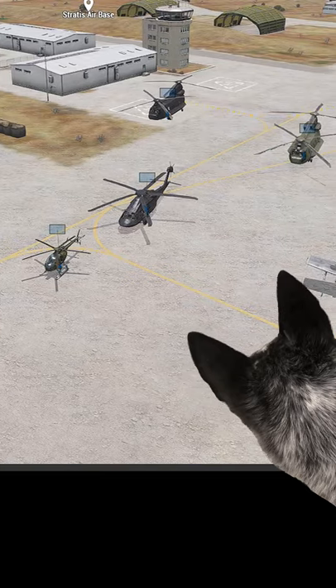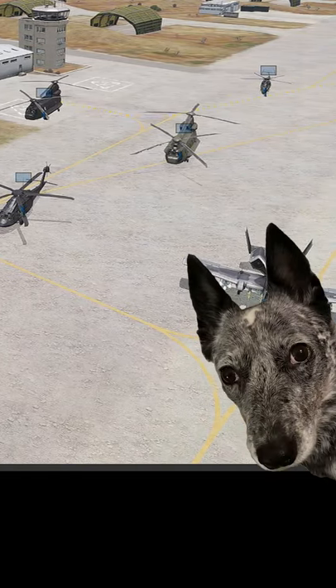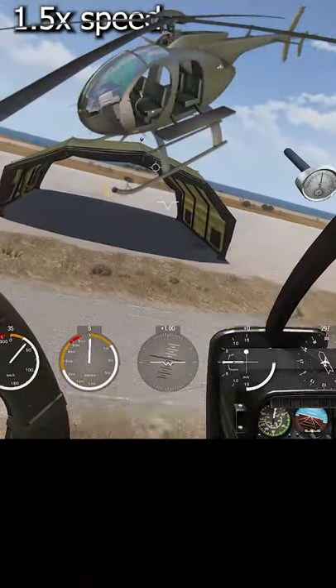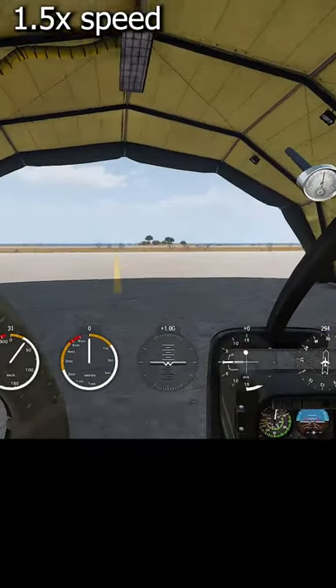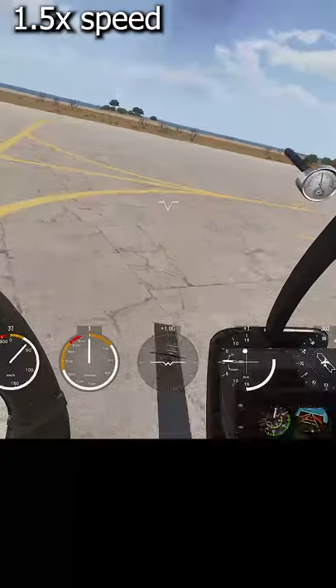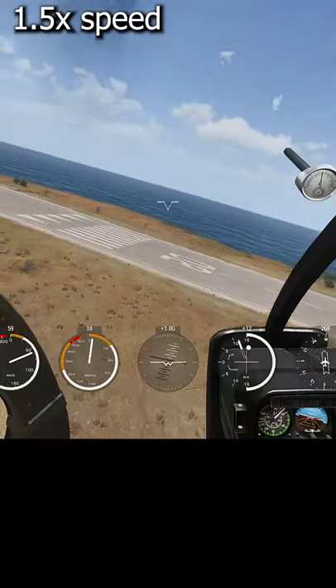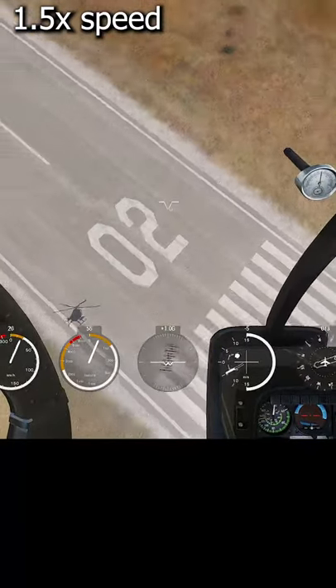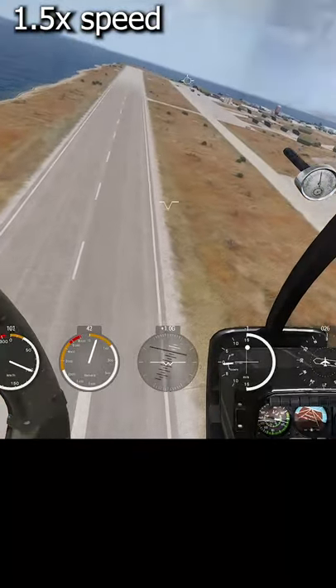There are some great helicopters and airplanes in Arma 3 with surprisingly competent physics. The first one I tried was the fictitious MH-9 Hummingbird. Turning up the difficulty and turning off all of the auto trim settings provides a reasonably accurate representation of the real life instability of the MH-6 Little Bird and its civilian cousin the MD-500.